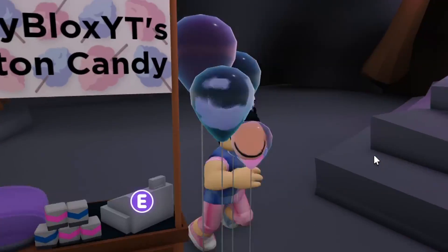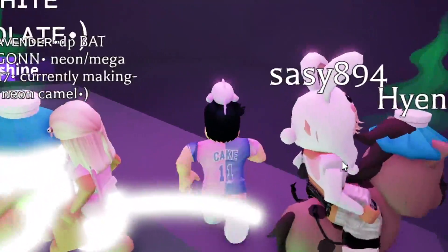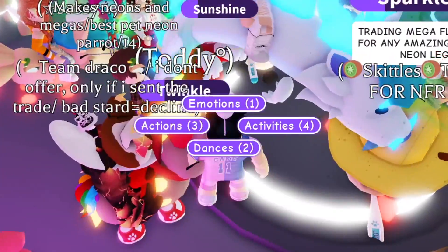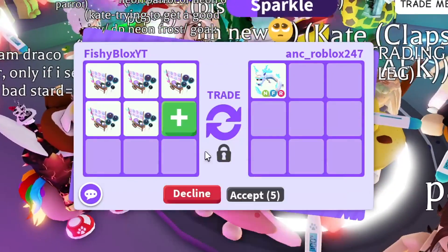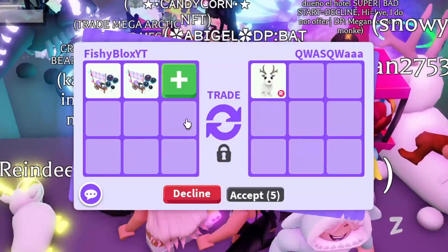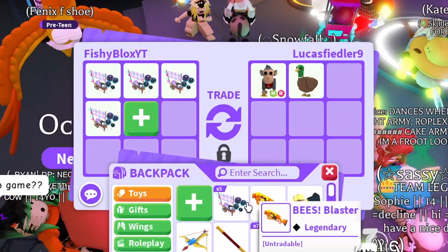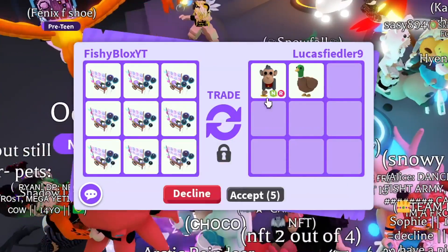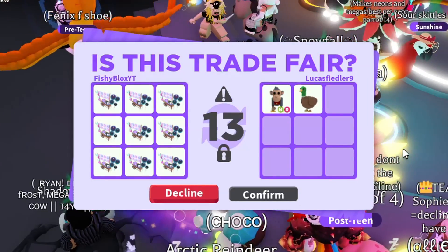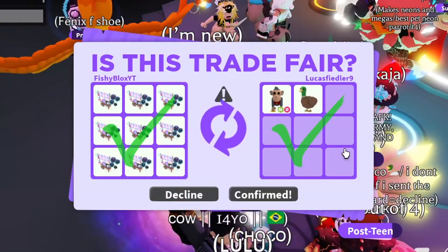I was going to end the video, but I want to try something fun. I bought nine more cotton candy stands and want to see if I can get one really good pet by offering all nine in a single trade. I tried for a neon frost fury and an arctic reindeer — both declined instantly. Then someone said they have a good offer, so I put in all nine. They're offering a neon toy monkey and a drake — not bad! Let's accept. Shoutout to Lucas for this trade — a neon toy monkey is amazing. And there we go, we just traded all nine in one single trade.